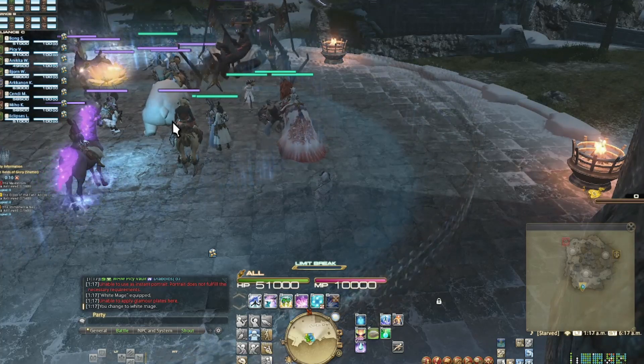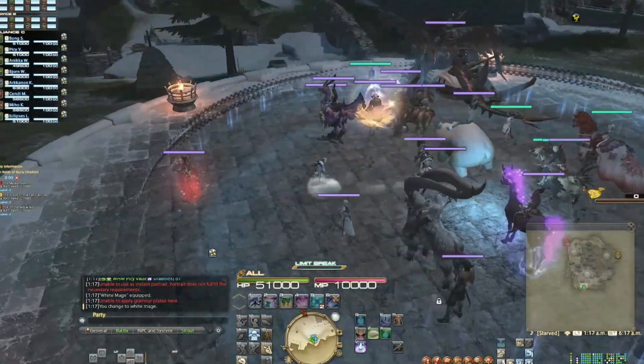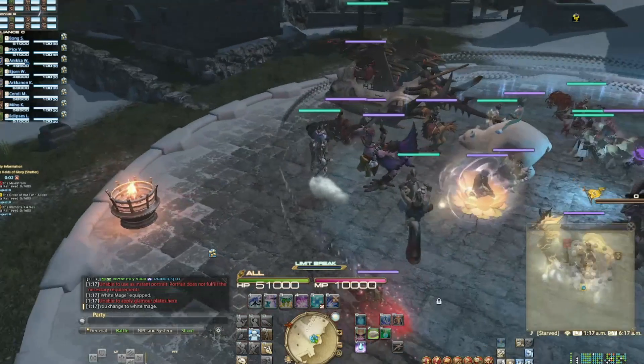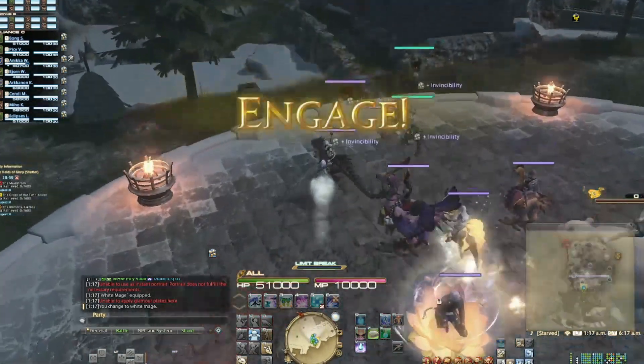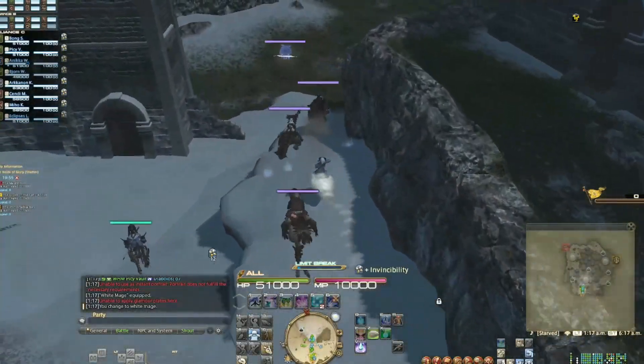Playing White Mage is a pretty dangerous job because you can't take the same amount of punishment that a tank or melee can. With that in mind, you'll have to be mindful of where you choose to fight, as you have positioning to obey.